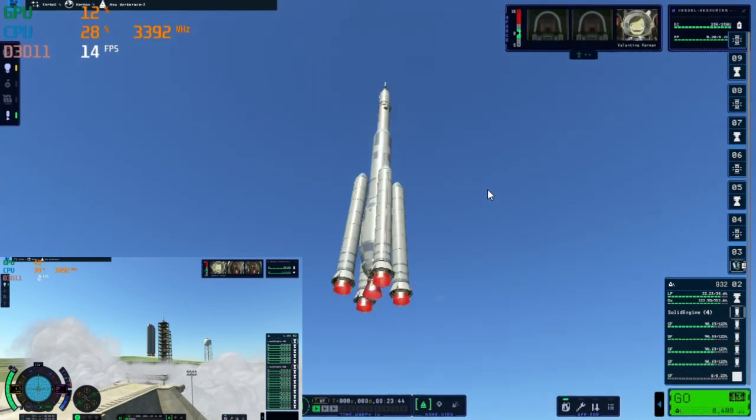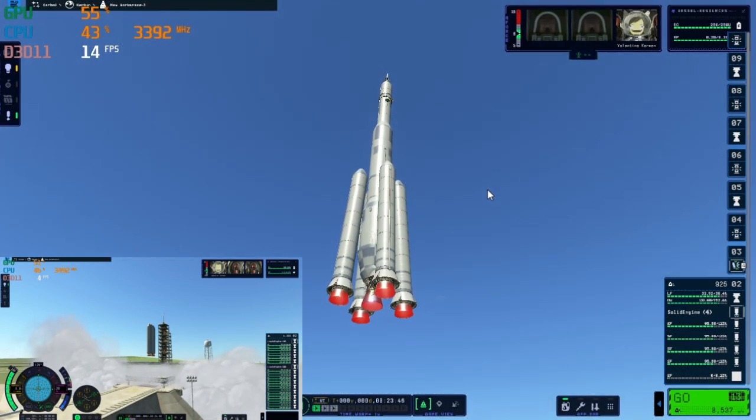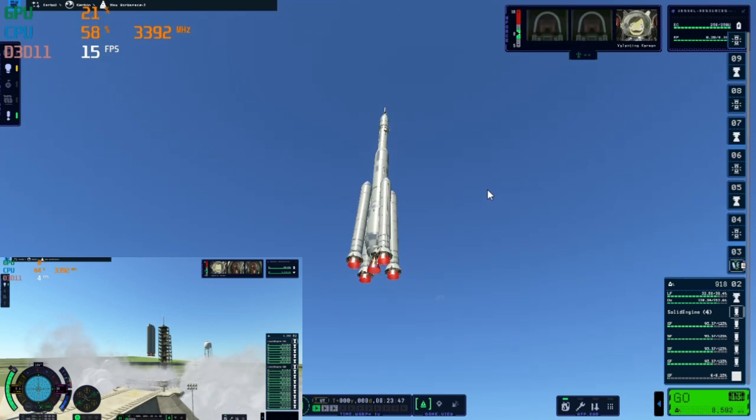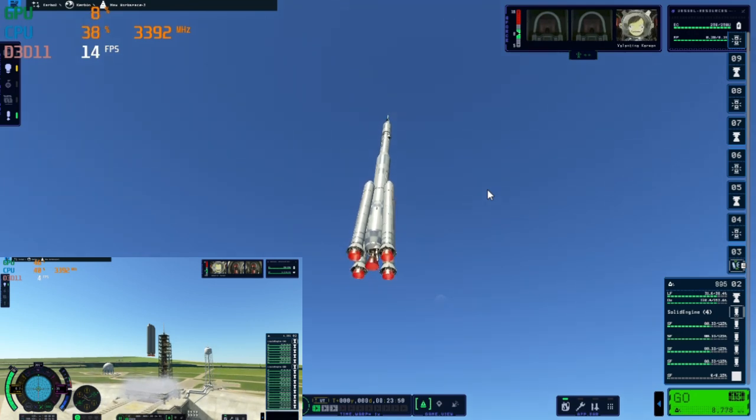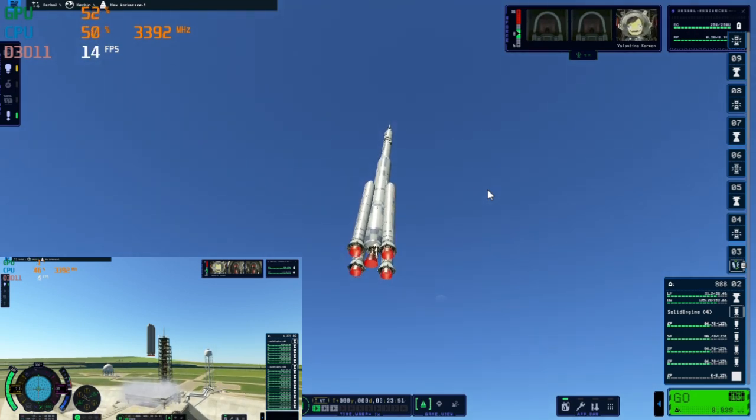What's happening in KSP-2 is that this system is not optimized yet. Because of that, every time you build a craft with a lot of fuel tanks and a lot of engines, the game is going to lag multiple times more than it normally would.